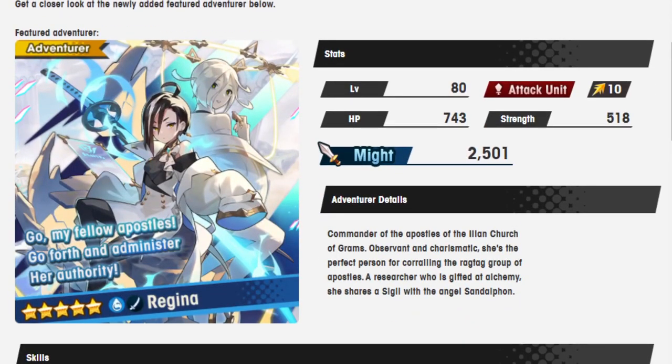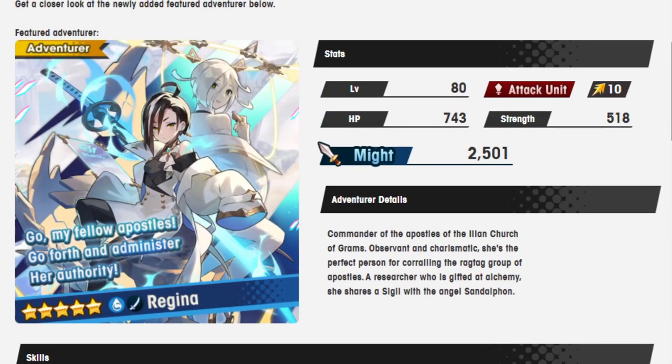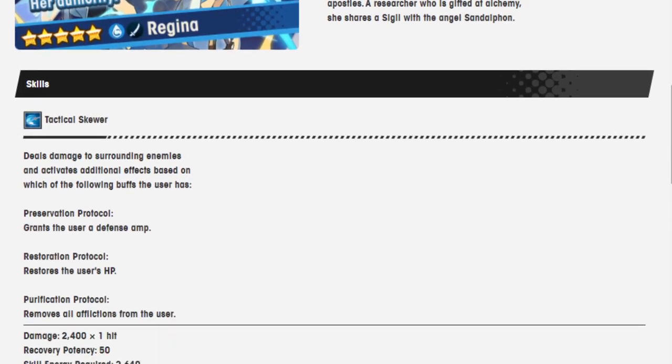Anyway, Regina — Commander of the Apostles of the Alien Church of Grams. Observant and charismatic, she's the perfect person for quarterbacking a ragtag group of apostles. A researcher who is gifted at alchemy, and she shares a sigil with the angel Sandalphon. It is very weird — I think Regina's the only unit on this banner, which is very weird. Because we were supposed to get the other angels, Uriel and Michael. So kind of weird that it's just Regina. It's a very weird choice, but whatever.